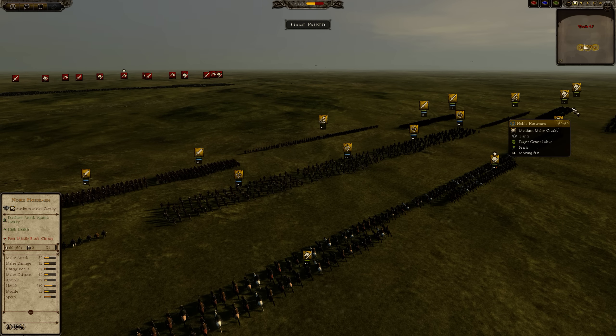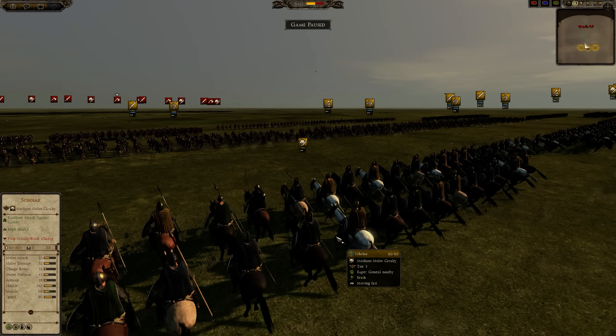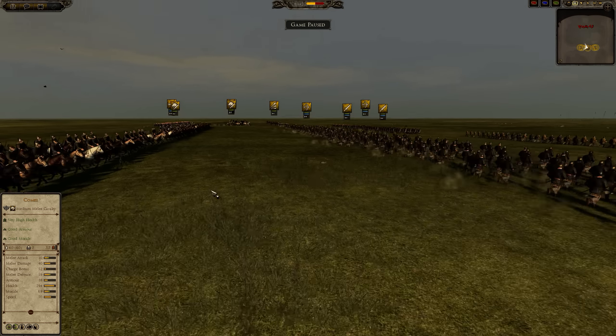For Blademaster here, we have four Noble Horse. We have two Skolle — they are medium melee cavalry with quite decent stats. They lack a bit of armor, but their offensive stats are more than decent. Then we have the Komes, the medium melee cavalry general.